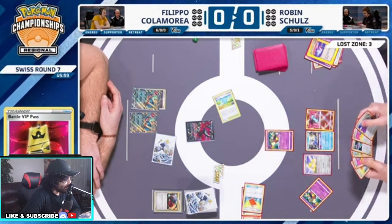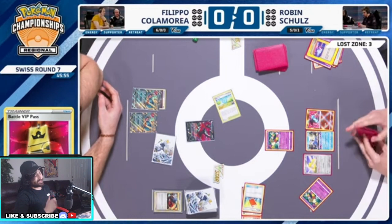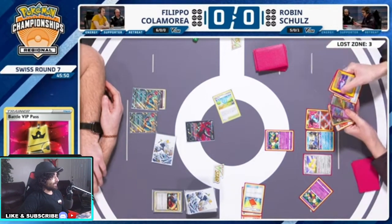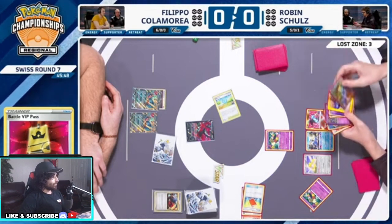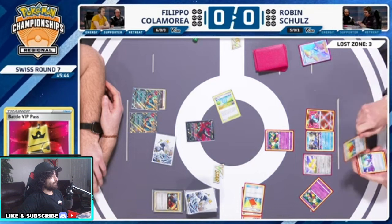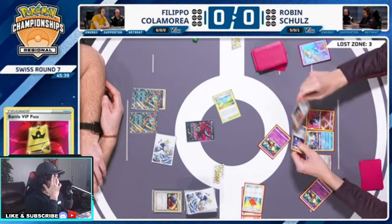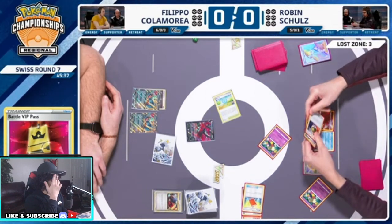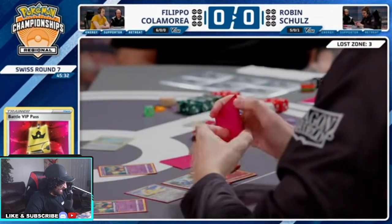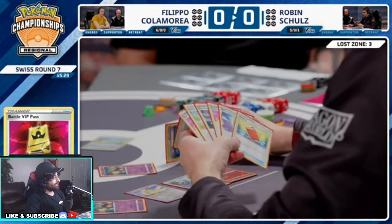Unfortunately we cannot do anything to the Roaring Moon. But hitting Galarian Moltres — it's not the greatest thing to be honest, it's not gonna do anything. Because you would have to Boss in the Galarian Moltres to ever KO it. It's okay for Roaring Moon to just never attack with it. The question is can Roaring Moon actually get away? Can Galarian Moltres actually retreat? I don't think it can — you'd have to switch it out.